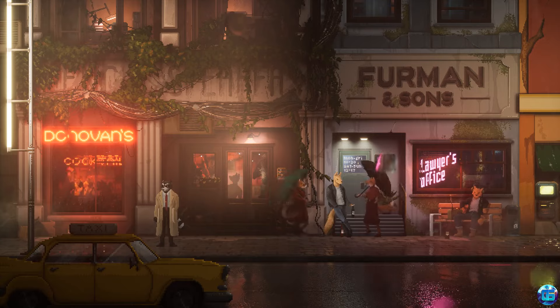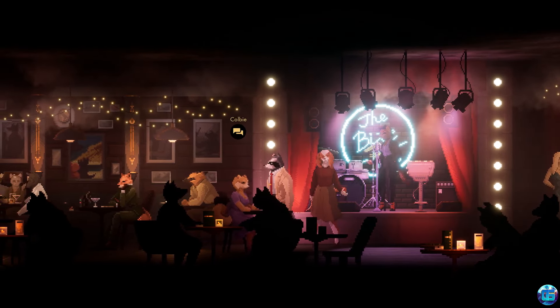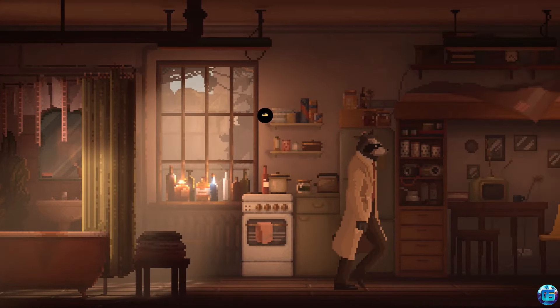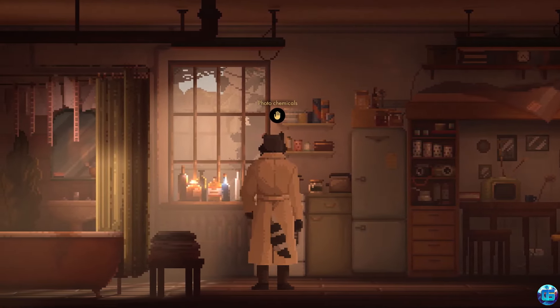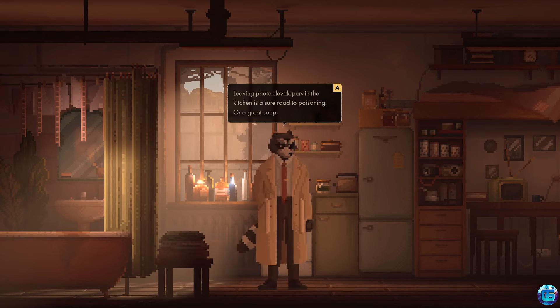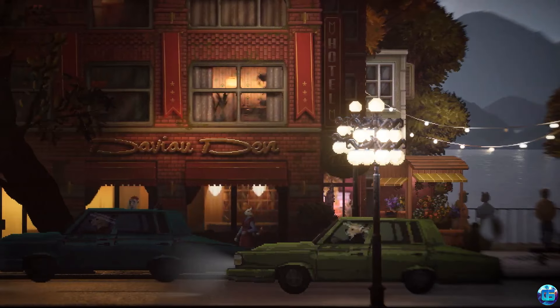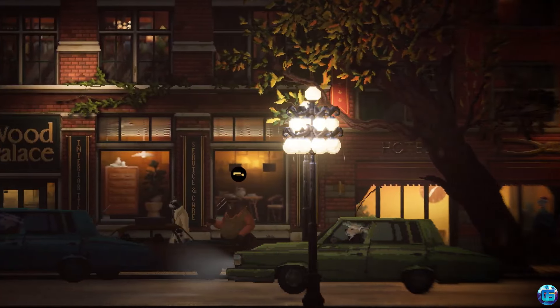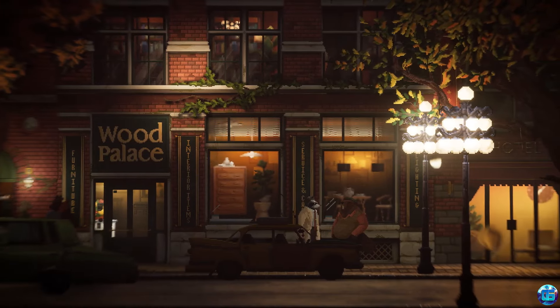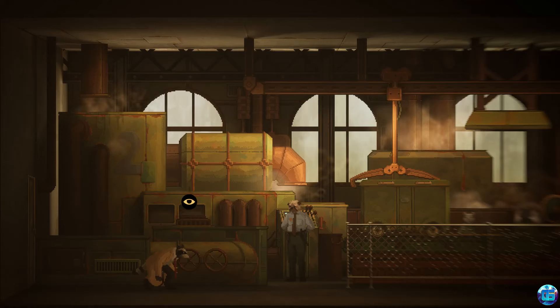As Howard, players unravel a mystery involving a missing person case, which soon spirals into uncovering deeper societal issues and secrets within the animal kingdom. Despite its strong start, the latter part of the game shifts into more surreal and abstract themes, which may not resonate with all players. The gameplay focuses heavily on exploration and dialogue, with some light puzzle-solving elements, but lacks in substantial interactivity and gameplay depth.